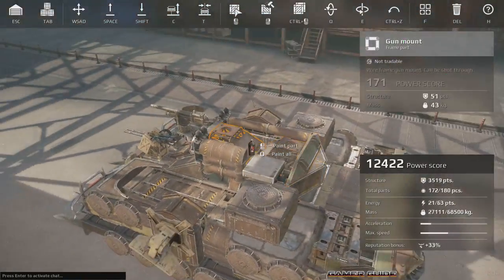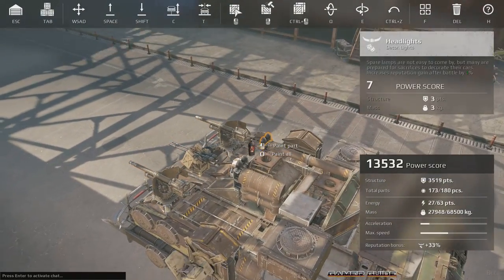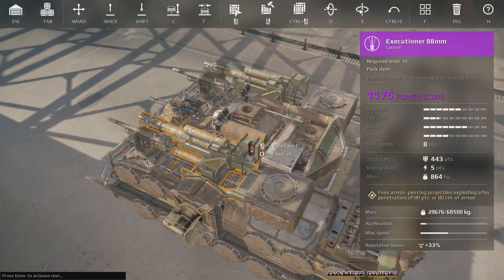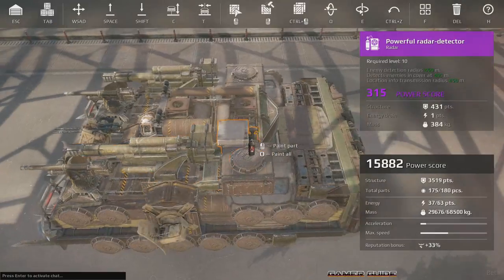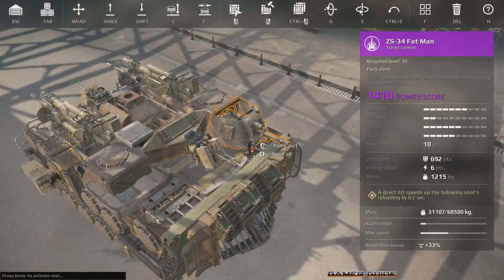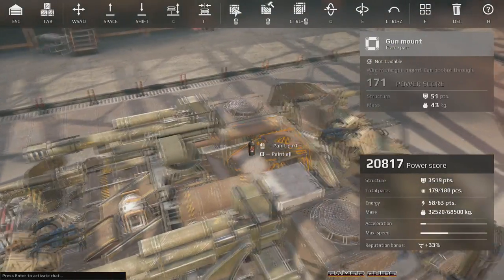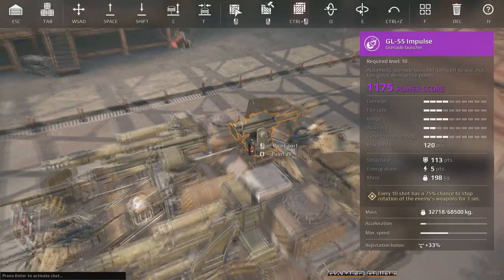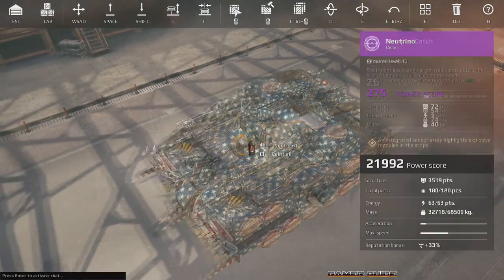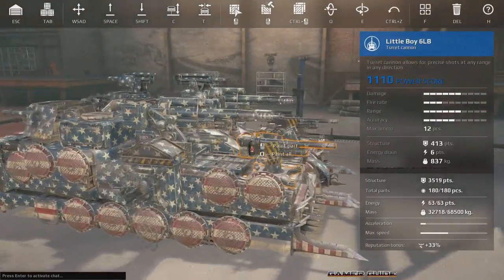Let's add some machine guns - Specter on the front, we'll do a Specter on the back eventually too, and then two of the Little Boy 6-pounds on the very front. Then we're going to add some Executioners, just two of them, left and right side on the front. On the back we'll add that extra Specter and two of the Fat Man left and right side. Then we'll put our grenade launchers on the front and back, and that does it for the weapons and the vehicle. Go ahead and paint it whatever you want - I went with kind of a stars and stripes theme.